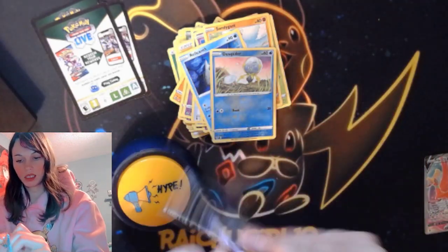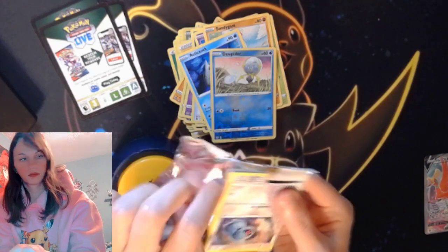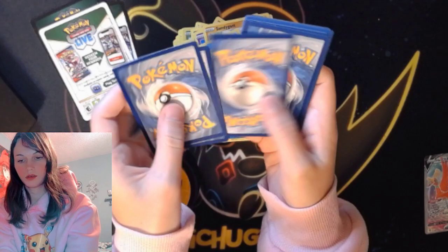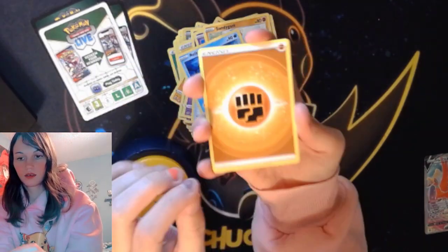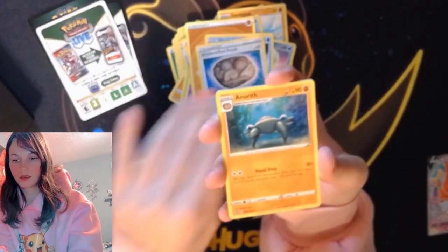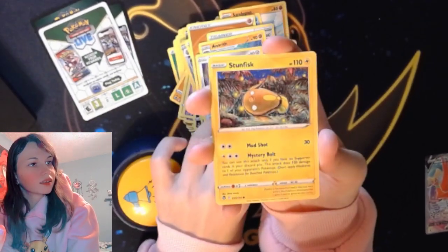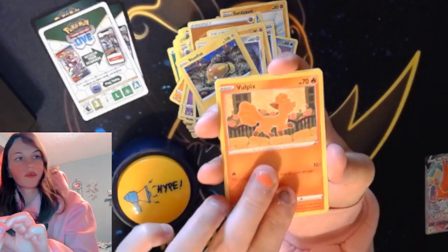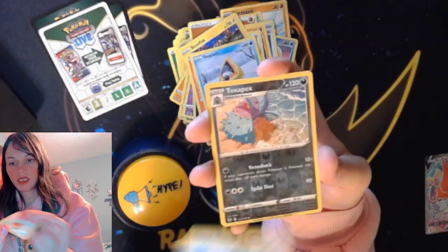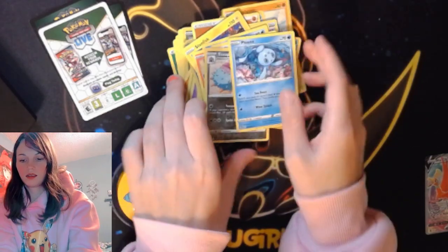Last pack magic. White code card. Four cards to the front. Fighting energy, Galaid, Fossil, Veldum, Stunfisk, Woolpix, Snorot, Fletchling. Reverse holo. And a non-holo.